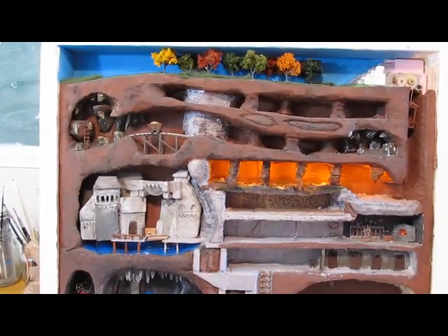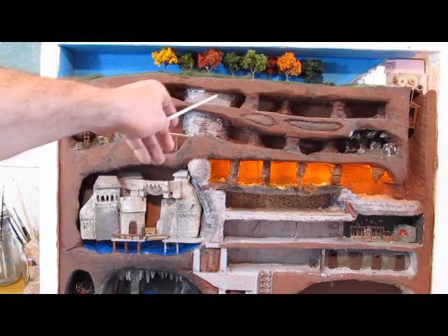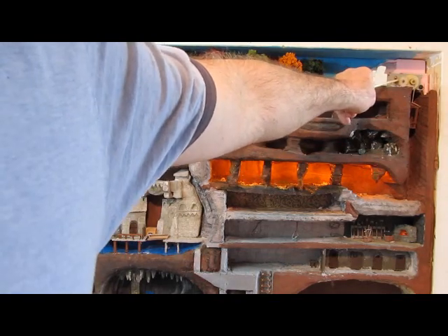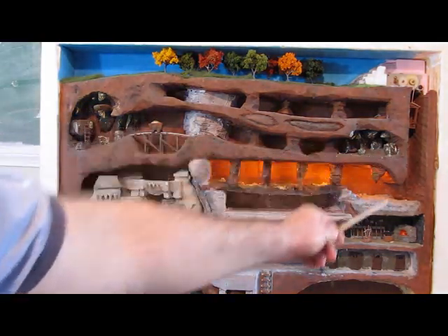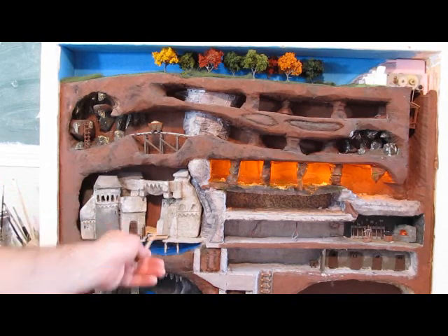I have the above ground section with the trees in autumn. Here's the entrance to the underground dungeon, and it has an elevator that goes up and down — it's motorized. I have the gold and silver mines — the gold mine, the silver mine — the underground castle, and the little drawbridge here is motorized; it goes up and down with a little servo motor.